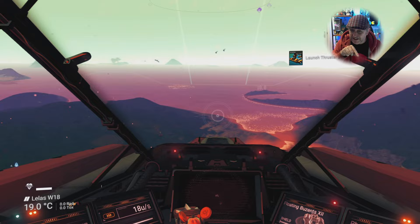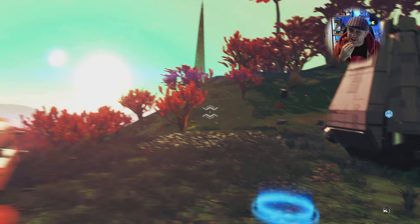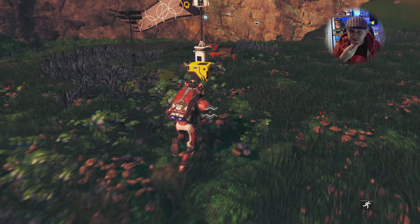This time I called in my exocraft, scanned, then jumped into my ship and flew over to the drop pod — that's a lot quicker than driving the exocraft the whole way. It's a shame; they really need to make exocrafts faster to make them more usable.